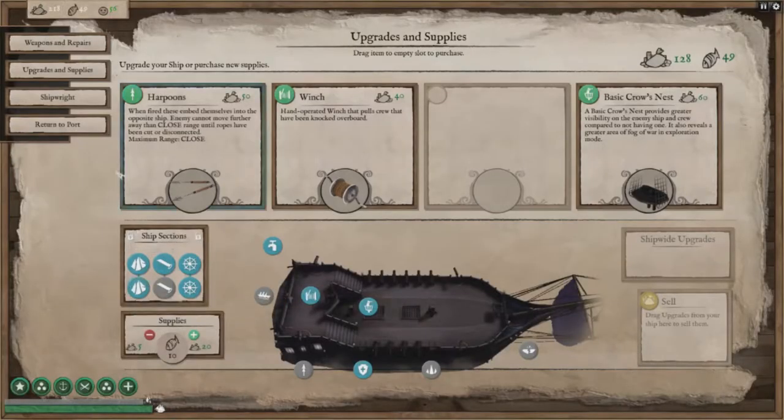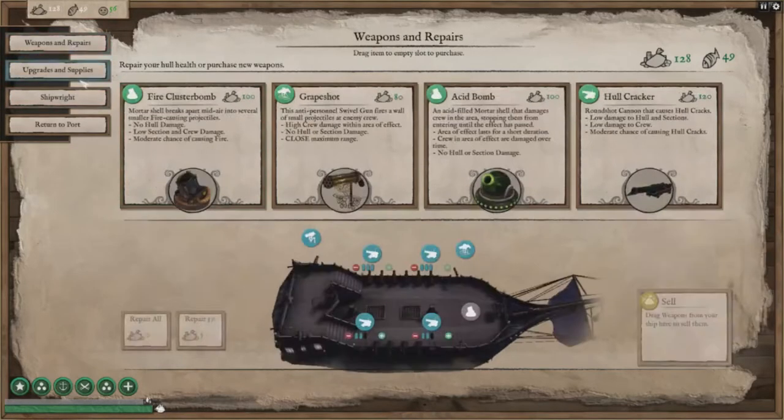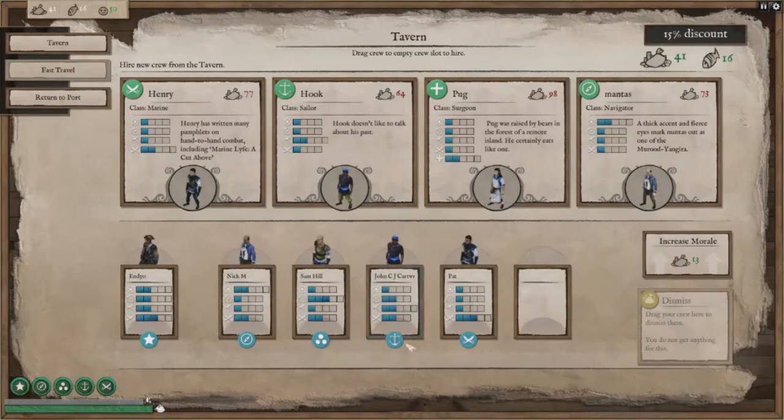Don't like your ship? Is your crew shitty? Replace it all by collecting gold and buying new and better ship parts. Then head to the tavern and bribe new people into hanging out with you while you flee in terror from the cult trying to kill you.